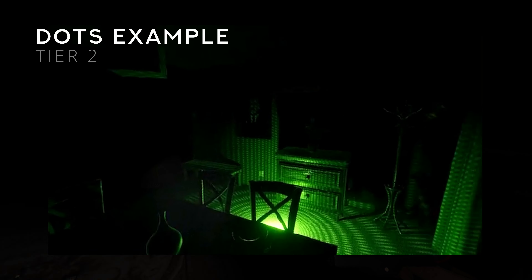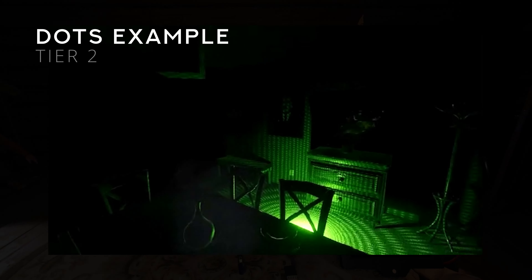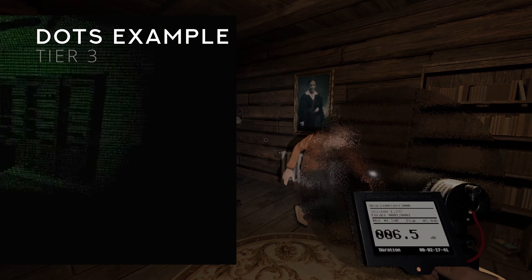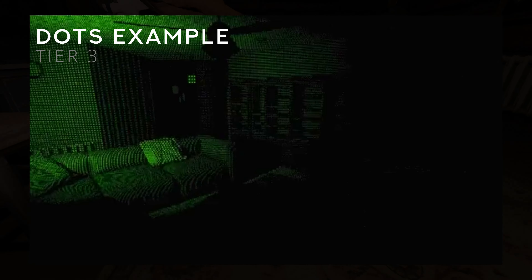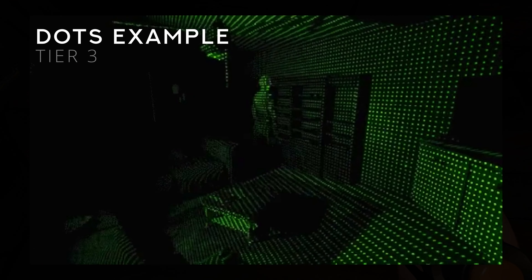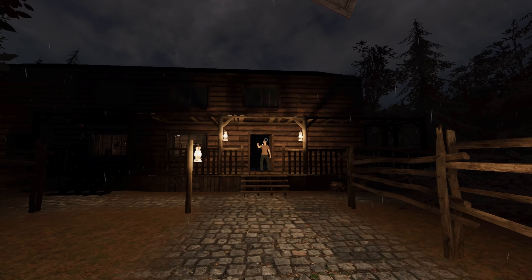At Tier 2, it is the same as our current Dots Projector — it is placeable and emits an average size sphere of light. You will be able to encourage the ghost to walk through the dots by standing nearby. At Tier 3, it is also a placeable projector but will cover a much larger area and has much higher light intensity. This projector will scan large areas with a wide beam of light. Different players will be able to bring different tiers of equipment, so you can use any or all tiers on the same hunt.